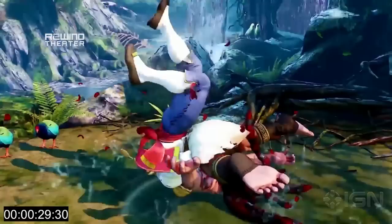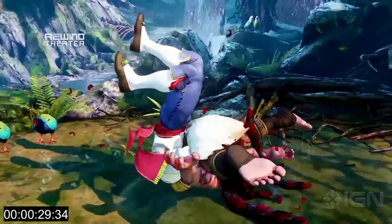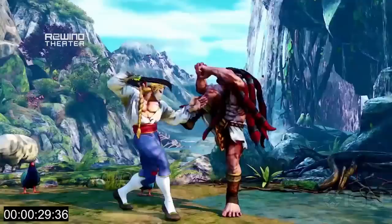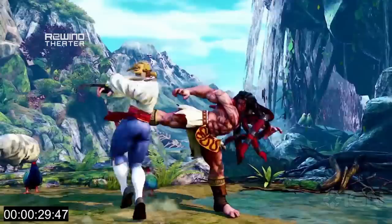Right after that command grab, we have something very significant. Let me go frame by frame. Necalli is coming in with some kind of attack, and there you go — there's the Matador Turn. That's his V skill. The Matador Turn goes right through Necalli's attack.